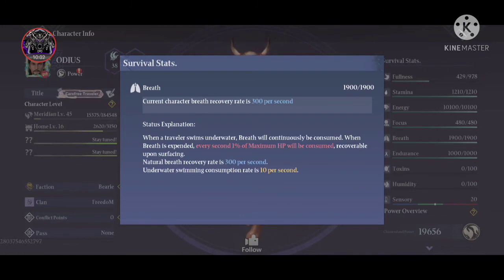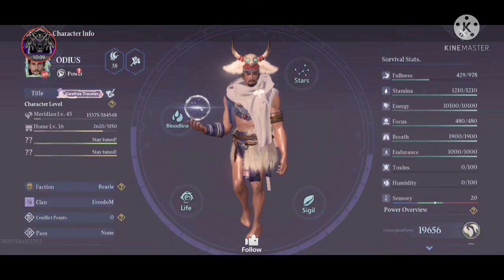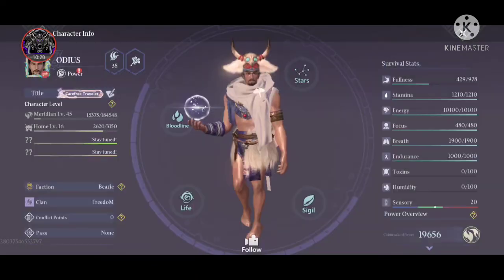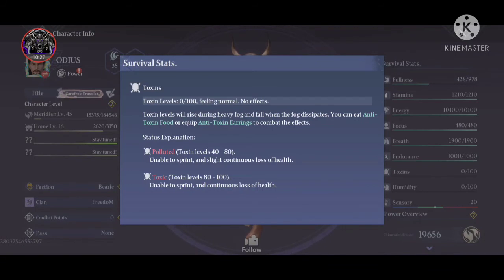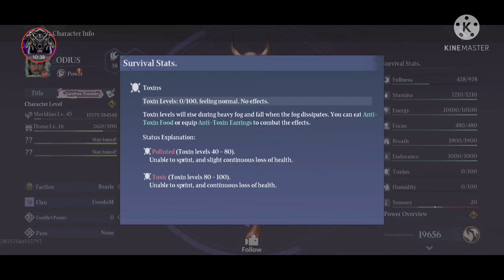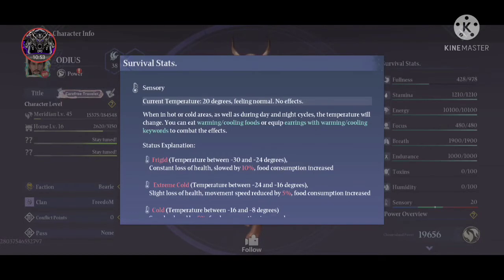Endurance sits at around 1000 — that is the resistance stat you see referenced as 8 res. After endurance there is Toxin. When fighting insects, they can poison you, so you need anti-toxin earrings or anti-toxin foods. Toxin reduces the chances of getting polluted. There is also a stat for humidity resistance, which affects how much load you can carry — if you get damp, you can carry much less.